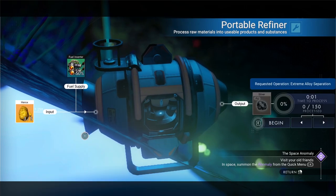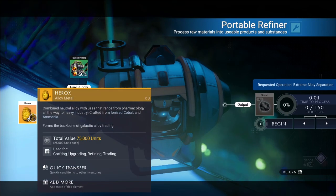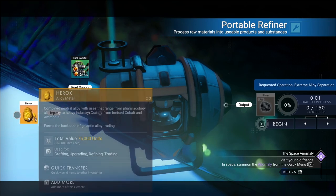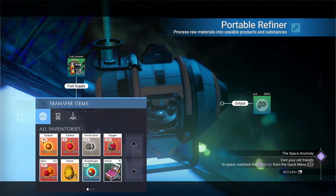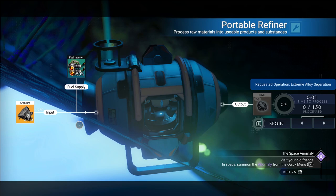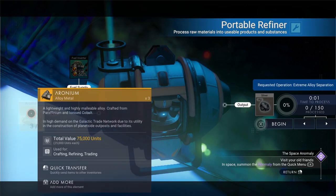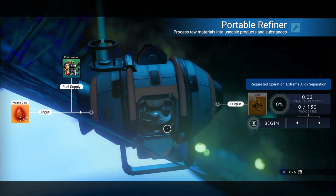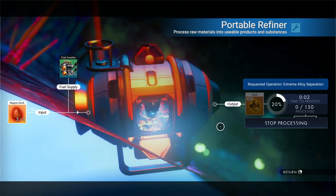What does the Herox give us? It gives us silver. Which silver is... I don't know if it's worth as much, to be honest with you. The Herox is turning into a little bit of a problem. Let's go with aronium — that also gives us silver. And finally, the Magna Gold — it gives us gold, of course. Gold's worth something. Let's go ahead and process that into gold.